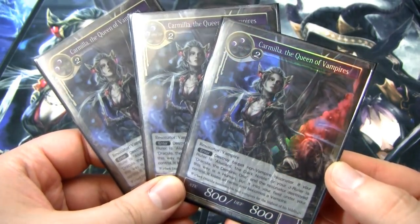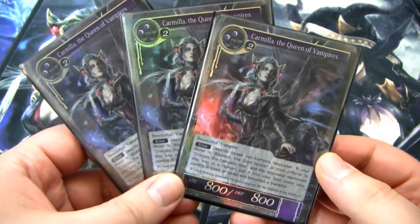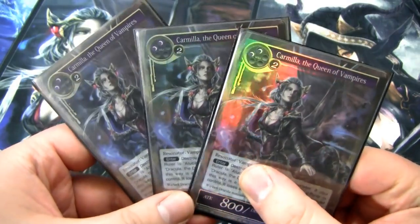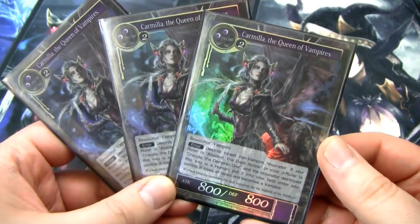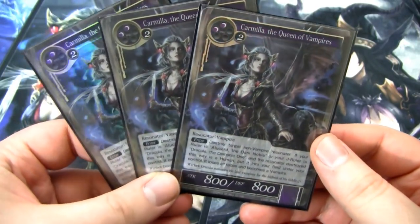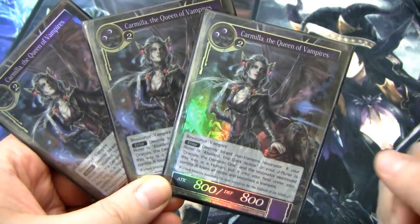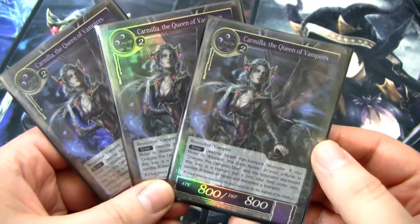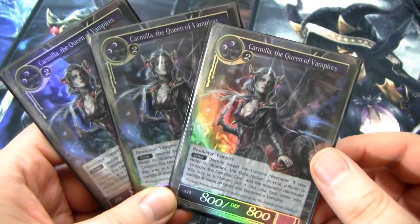Finally for the resonators, I run three of Carmilla, Queen of the Vampires. This is probably the card you want to cut before anything else if you want to be more competitive — it doesn't synergize as much. But come on, she's an awesome card and probably one of my favorites when I first started playing Force of Will. She is an 800/800 for two darkness and two of any. She has an enter effect: destroy target non-vampire resonator. If your ruler is Alucard the Dark Noble or Dracula, you get to put it into play if it was a human, but we're not playing Dracula. Basically, when you play her you get to blow up a dude. 800/800, blow up a dude when it comes into play — pretty good.